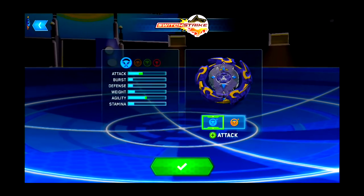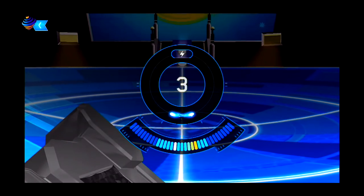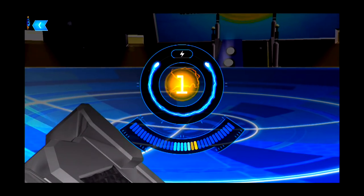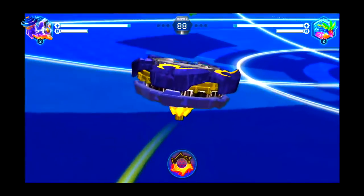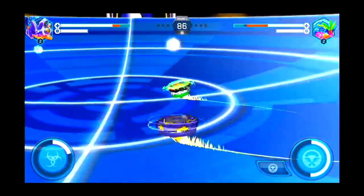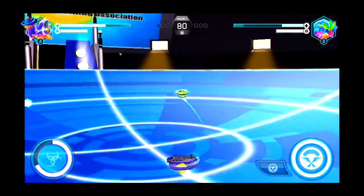Let's just try to get the launcher ready. First round, going with stamina — ready, three, two, one. Now we have it launched and we're just going around the stadium. Okay, that's a hit right there. We're just going around, getting some orbs — a few hits. Let's try it again.